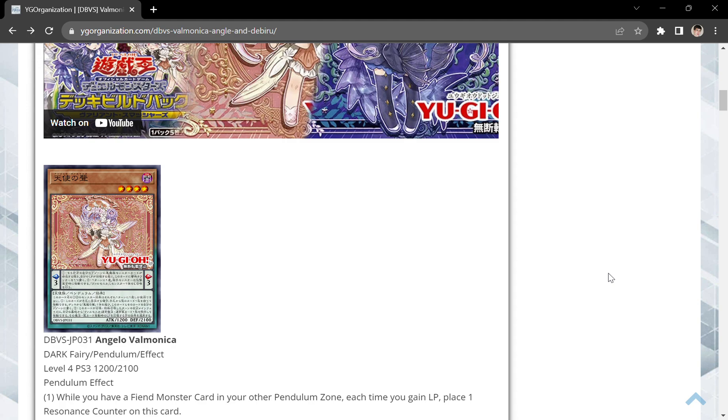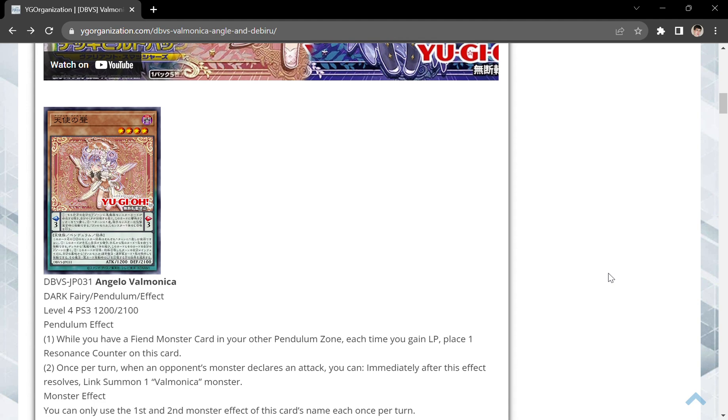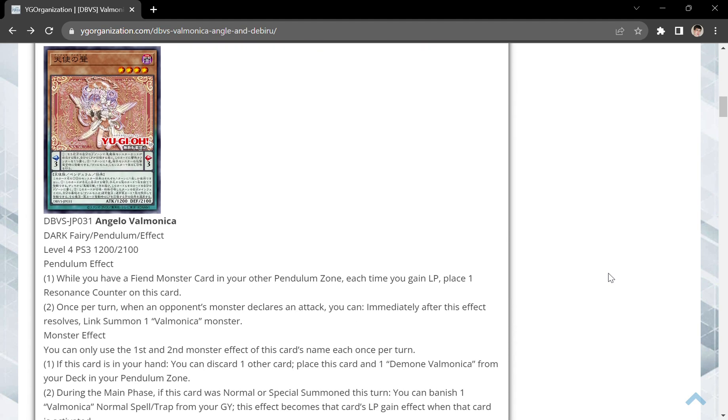But that said, let's talk about these cards. First up, we have Angelo Valmonica. It's a Dark Fairy Pendulum effect, level 4, with scale 3. Its pendulum effect requires you to have a Fiend monster card in your other pendulum zone. Each time you gain life points, you place a resonance counter on this card. And once per turn, when an opponent's monster declares an attack, you can immediately after this effect resolves, Link Summon a Valmonica monster — we'll get into what those do later.